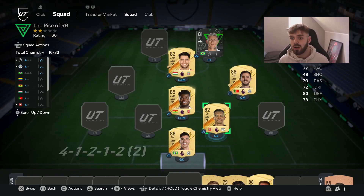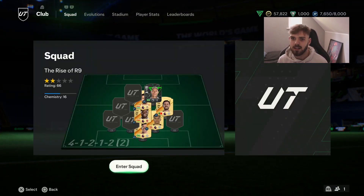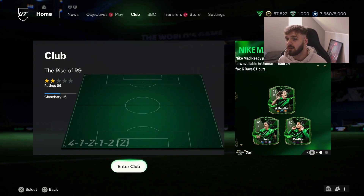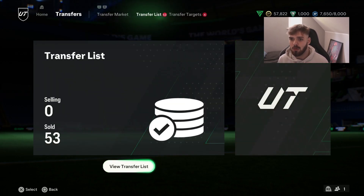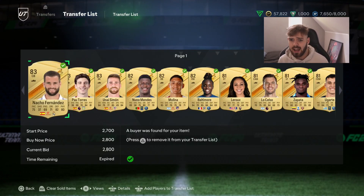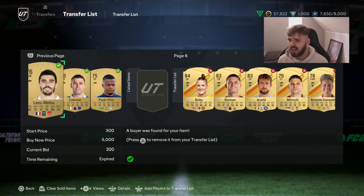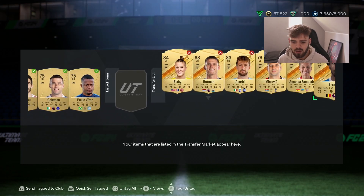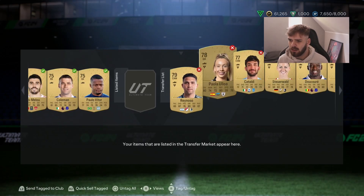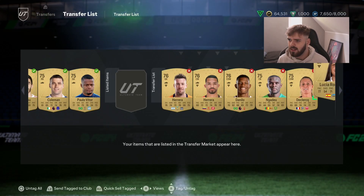At the end of the last video, this is how we left the team. I went away saying I was going to sell all the players that were tradable, and that has gotten us just under 60k. I've got a couple that didn't sell so we'll discard them quickly, and that should push us over 60k. I've got a team in mind that I want, so we're going to try and buy those players.